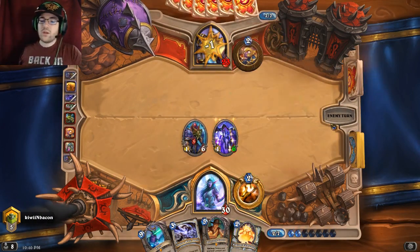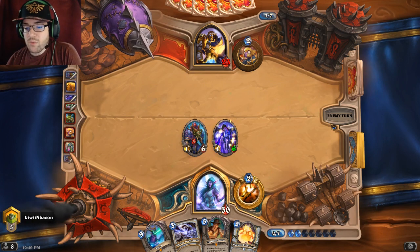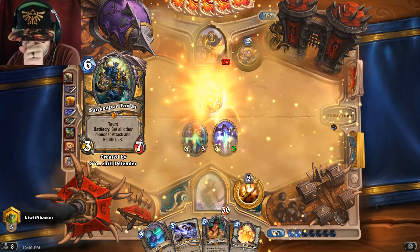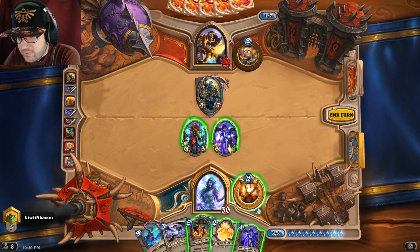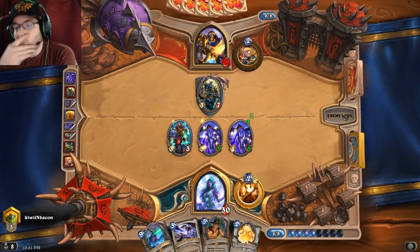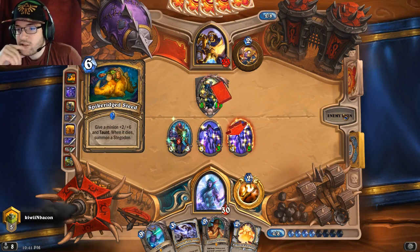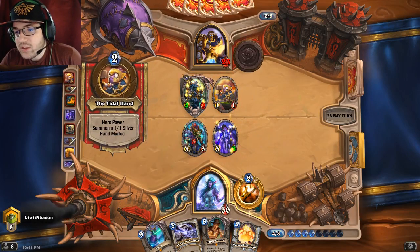I don't really want to play Radiant Elemental because I want to play it with Shadow Vision or something - it's good to play when you know you're going to cast a spell the next turn. I probably should have played it - that's alright. Let's go ahead and play Twilight Drake and pass. Okay, there's a Silver Hand Steed - I can Shadow Word Pain it and then clear it.